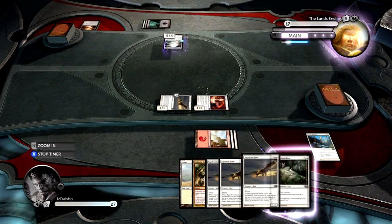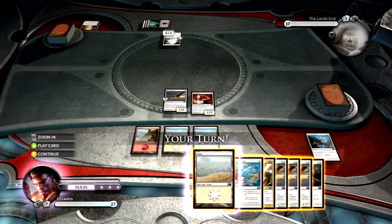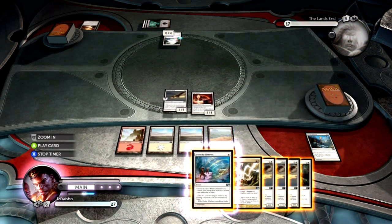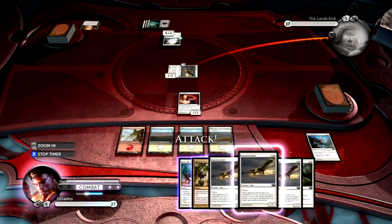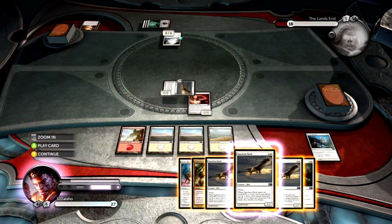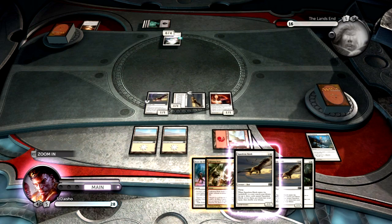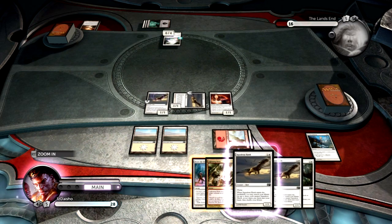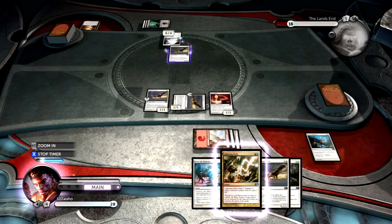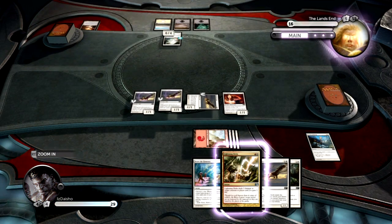Wall of Essence — okay, well, I still have my flyers so that isn't outstanding for me, nor is it terrible. Brave the Elements is cute. Swing in for one here, then play a couple of the Hawks and pass the turn right back. I can start swinging in for three, and I hope I draw Glory of Warfare or Lean in Sun Standard, or Marshall's Anthem for that matter. I just had to wait for the Squadron Hawks' ability to resolve, and Soul Warden and stuff.